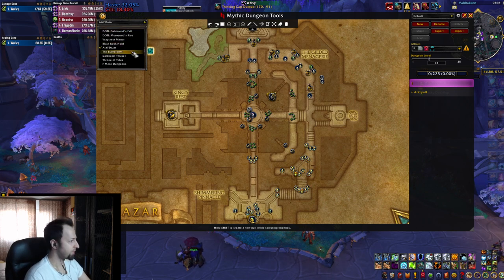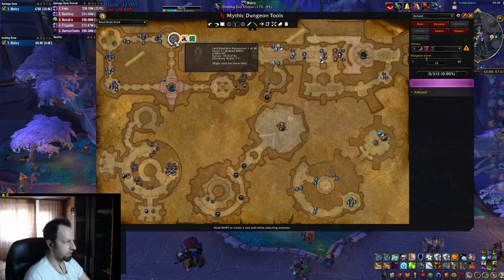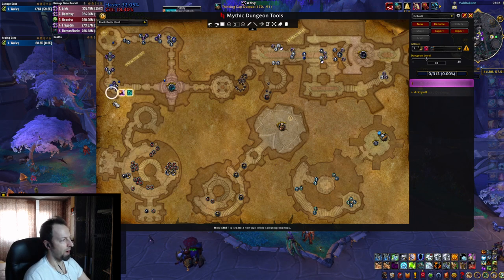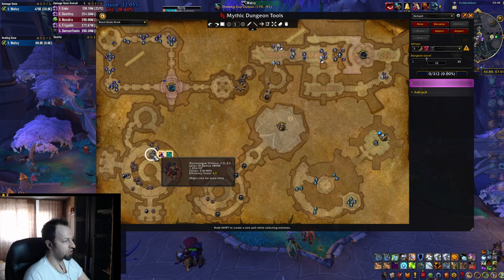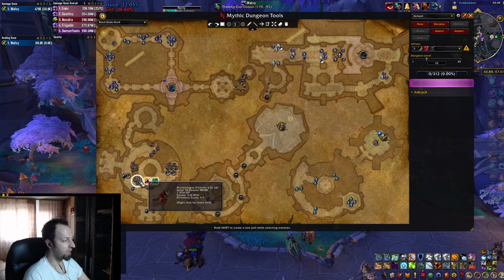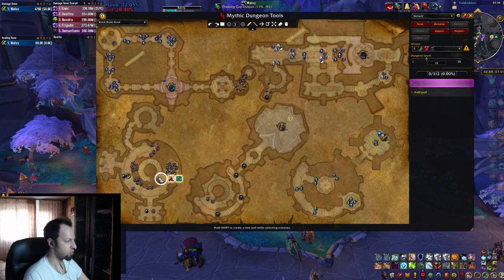Moving to Black Rook Hold. The first thing to be aware of is the mini bosses at the start - they can easily get bolstered, so be careful. I usually want to separate these rather than doing one big pull; do a smaller pull first, then the mini bosses. The other big thing is the Ward Guards after the second boss. The small Scavengers and Tricksters here actually bolster, so be careful how you pull them - you don't want to bolster them to infinity as they could one-shot your tank.